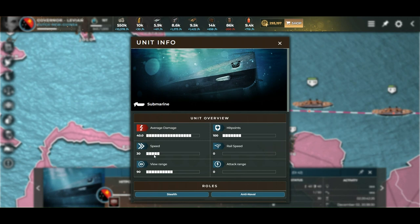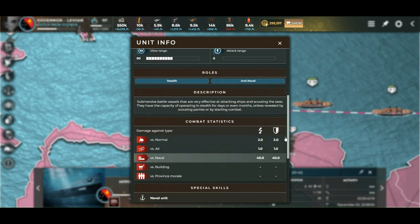The speed is 30, remember that. Hit points is 100, good to know also. The description is a stealth unit, it's anti-naval, meaning you are invisible to your enemy and you can go anywhere and still have a look. You have visibility over your enemy troop movements but they cannot see you.